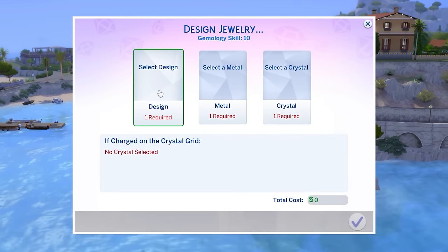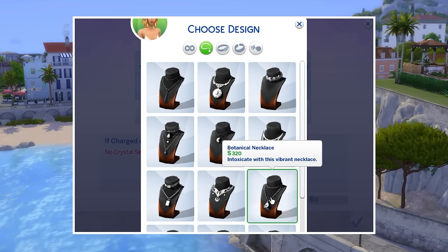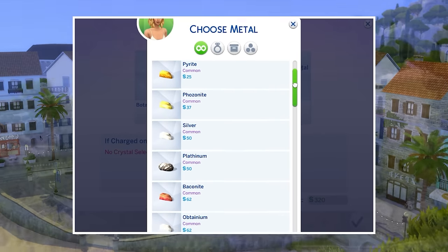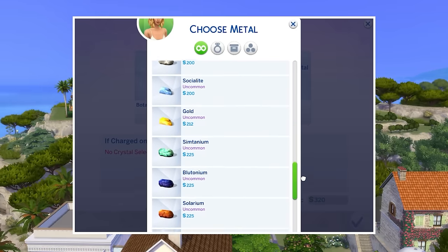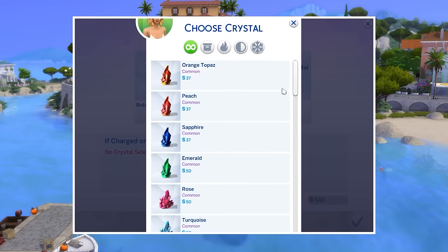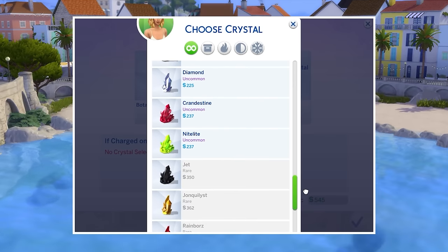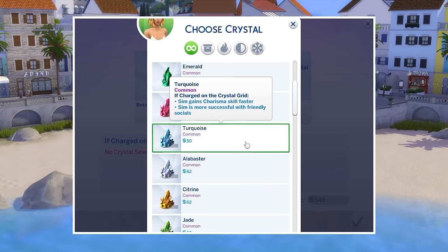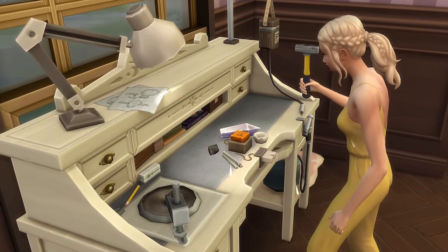For jewellery making, you'll need to choose a jewellery design of either a necklace, ring, bracelet, or earring, and more designs will become available at higher gemology skill levels. You'll also need to choose a metal and crystal. Metal is only important in terms of the colour scheme or visual look of what you create, but the crystal used will determine the power of the piece of jewellery or cut gemstone after it's charged on the crystal grid. The choice of which crystal you use is much more important. Note that if your creation comes out botched, it'll have no powers.